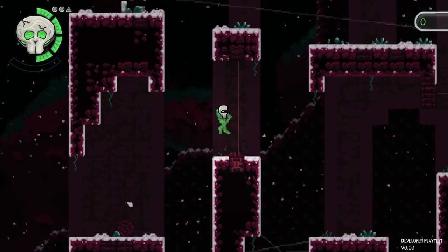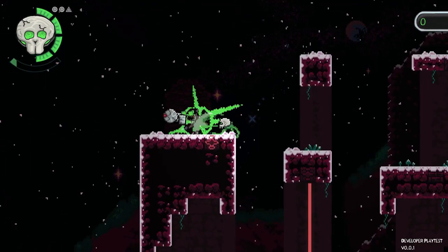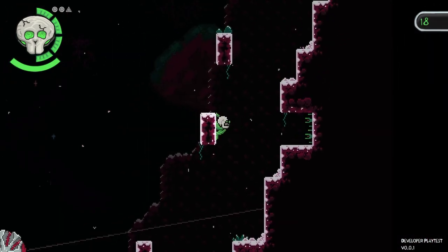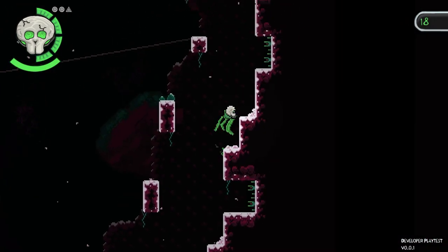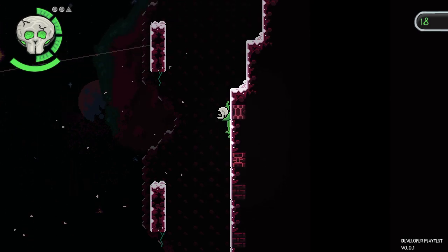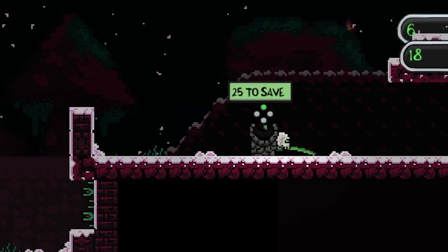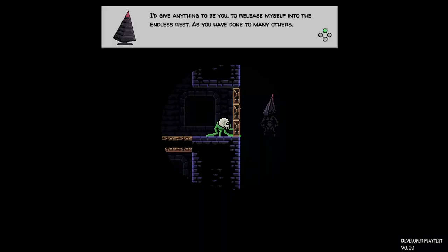Only time will tell whether or not certain skulls are necessary to access certain areas, or if you're given more freedom to mix and match at will. Skulls and Evos seem to be the most important collectibles in Zapling Bygone, but Plasma and Memories are two others you will encounter on your journey. You spend 25 Plasma to activate save points throughout the world, while Memories are strictly for storytelling purposes.